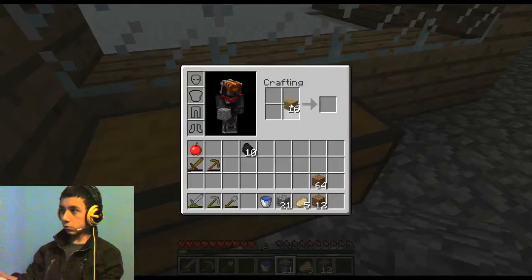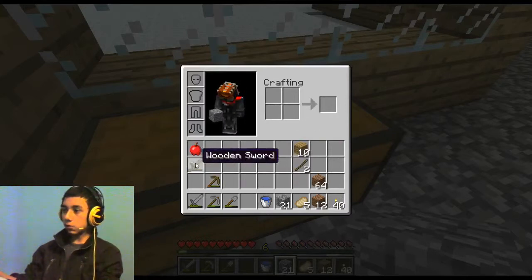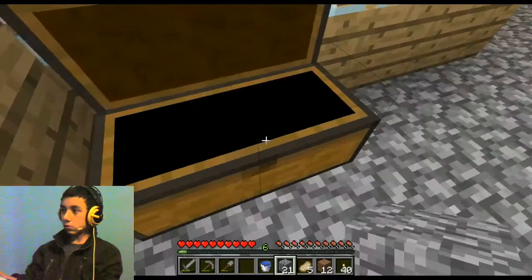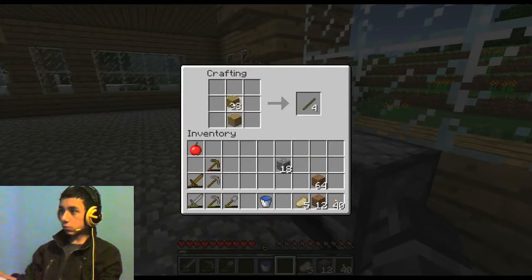Let's do this. I'm going to take 4, 8, 12 — and then just craft all of these. Bam! So I'll have some wood with me, I'll have some sticks with me. I'm going to make another pickaxe, a couple more sticks. I need to make a shovel for sure because this one's going to definitely break, and just another sword. I have 1 apple and 5 pork chops.